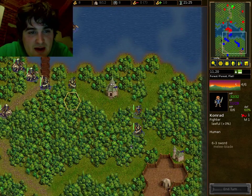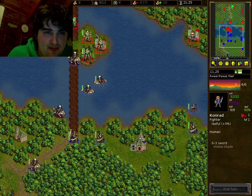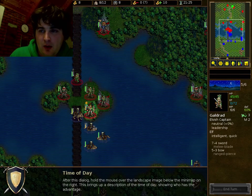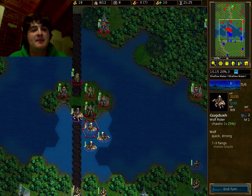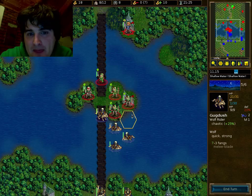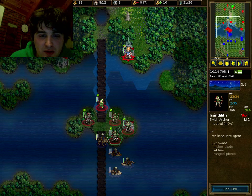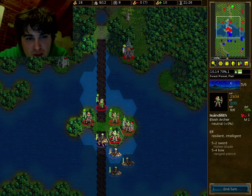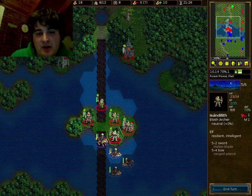We've got superior terrain here, so that's why the wolves are a little bit worried about attacking us — they're going to do it anyway. These wolves have very low percentage of defense — they only have 20% defense in the water, so when I'm attacking them I'm hitting them 80% of the time. Now it's night time. Orcs as a chaotic faction get a bonus at night time — they do 25% more damage. And lawful units like Conrad here do 25% less damage at night time. The converse is true in the daytime when humans and drakes do more damage. But orcs do less damage. So you want to time your attacks to a favorable time of day for your units. Elves are neutral so they don't care.